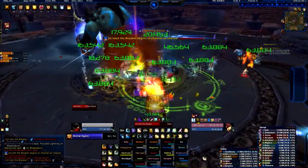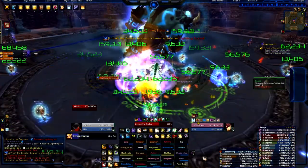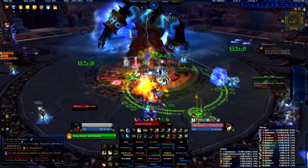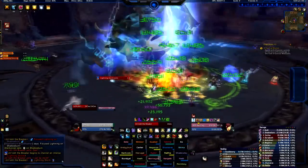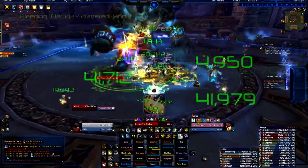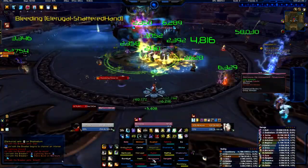When Divine Hymn ends I can use Circle of Healing with the buff that increases everybody's healing by 10%, so it will do more healing. As you can see I've just gone from 40k healing per second to 70k healing per second in that short time. Although the Shaman went from like 90k to 140k so he must have good gear or something.